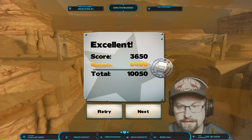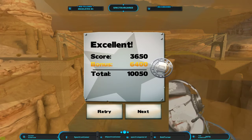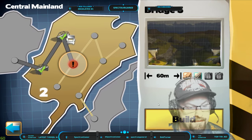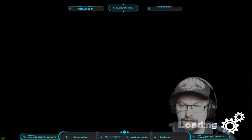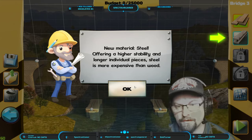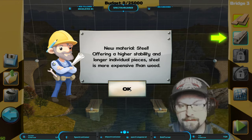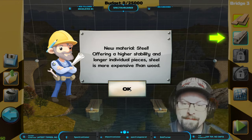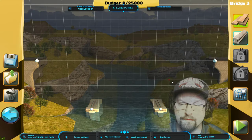So far we're racing through these. We got the proof truck, whatever that means, so we're on to our third bridge. We have another 10 minutes to get a few more done. New material: steel — higher stability and longer individual pieces. Steel is more expensive than wood.